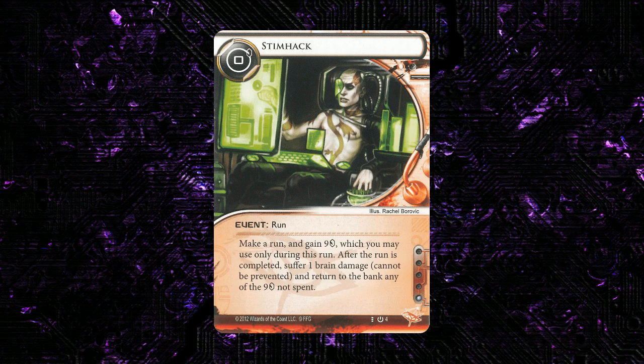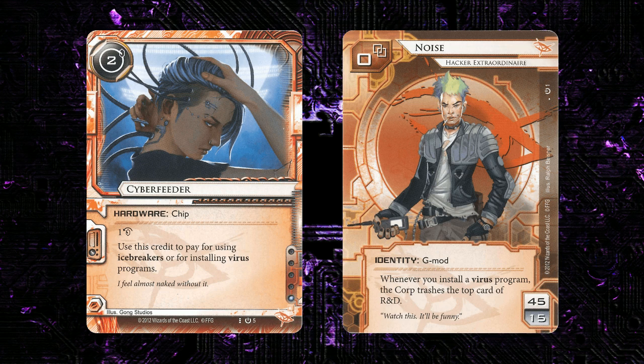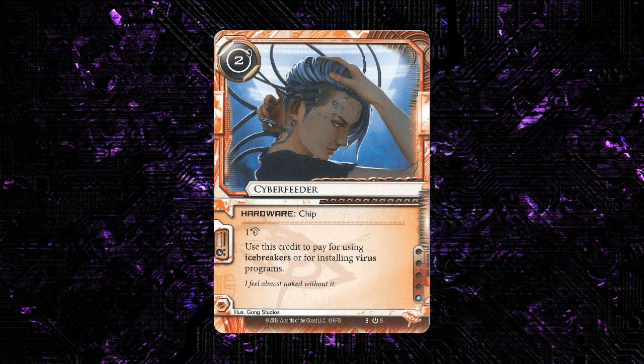Next up we have Cyberfeeder. This was an early piece of hardware that saw quite a bit of play, largely due to the popularity and dominance of Noise in the early stages of Netrunner tournament play. This was one of the first recurring credit effects that anyone even considered, and it was a big part of Noise's early economy. Early Noise didn't have access to a lot of the tools we take for granted today, especially cash — you were really just installing the viruses you had. You pretty much had to play three copies of most viruses and were pawning them to Aesop's Pawn Shop, but the viruses were a lot more expensive on average, so Cyberfeeder pulled a lot of weight. This card is largely used the same way today as it was in 2013.